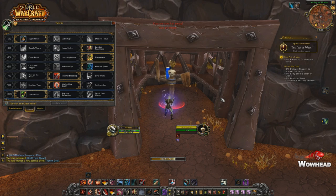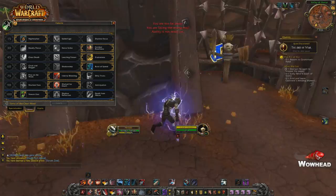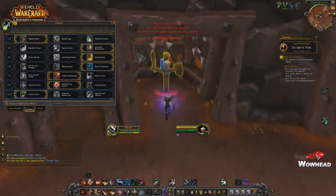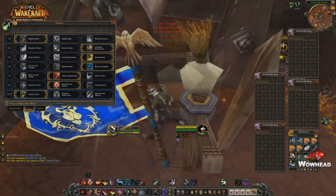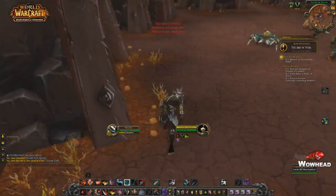The first talent we'll be taking a look at is called Venom Zest. Venom Zest is a passive talent that increases your maximum energy by 15. It also increases your energy regeneration rate by 5% for every enemy that you have poisoned, up to three. So yes, you do get 15 passive energy and 5% additional energy regeneration per poisoned target.